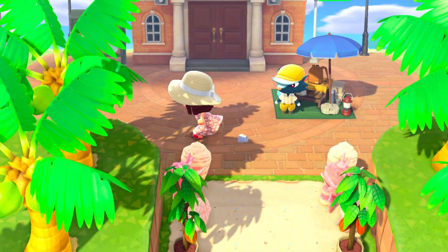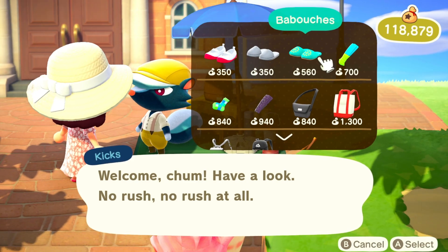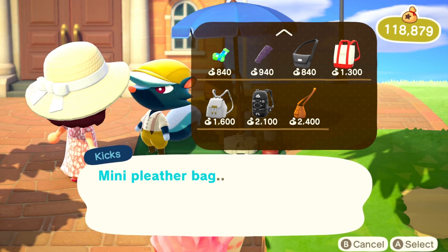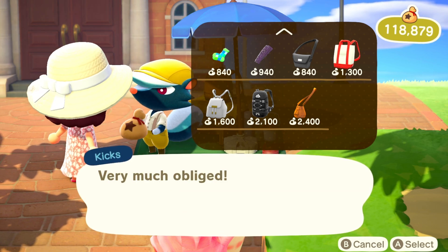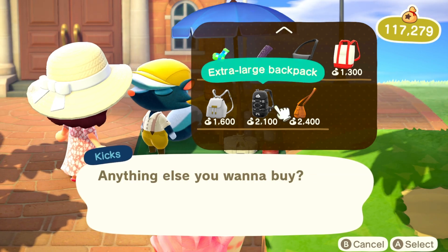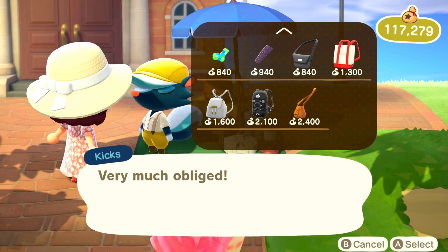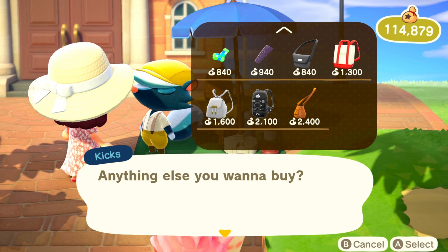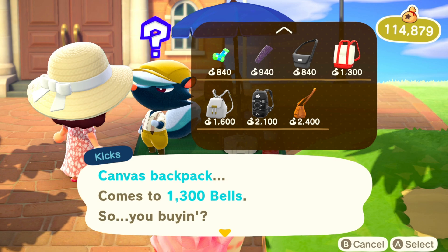I need to plant more coconut trees at some point. Let's talk to Kicks and see what he has today. None of this looks very appealing to me but I'll get some stuff anyway because I need to add a ton of stuff to my new island. I have a pretty full storage now — I've transferred all my items, got extra beach items, extra shell furniture from trades, and some rattan furniture. I've been saying 'ratten' this whole game — I think it's actually rattan. That's embarrassing.